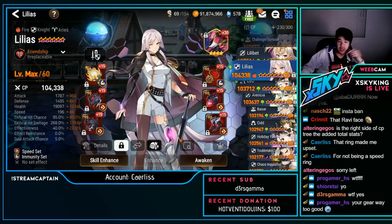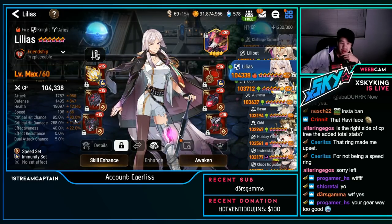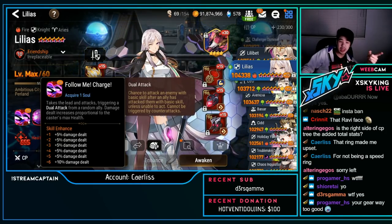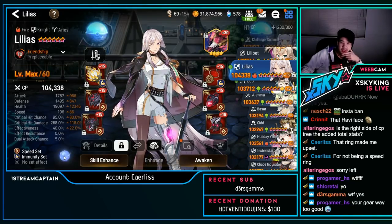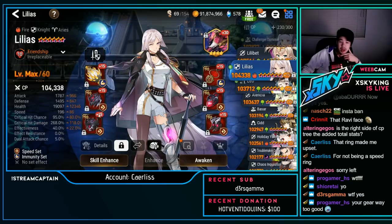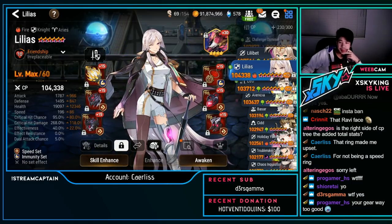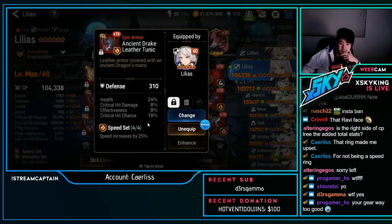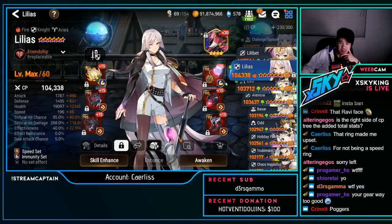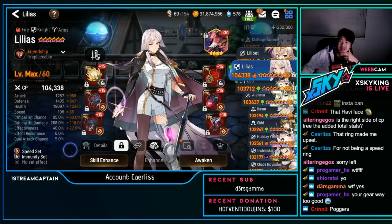Lilius — speed immunity bruiser build: 1.5k defense, 19k HP, 196 speed, 95% crit chance, 268 crit damage, 40 effectiveness. S1 is maxed out — if you want bruiser Lilius you have to max S1, otherwise it's not worth it since that's where a lot of the bruiser damage comes from. You essentially have to plus 15 her for the bruiser route. Really nice bruiser Lilius — not super squishy. The helmet, chest piece, and ring are all really nice pieces.